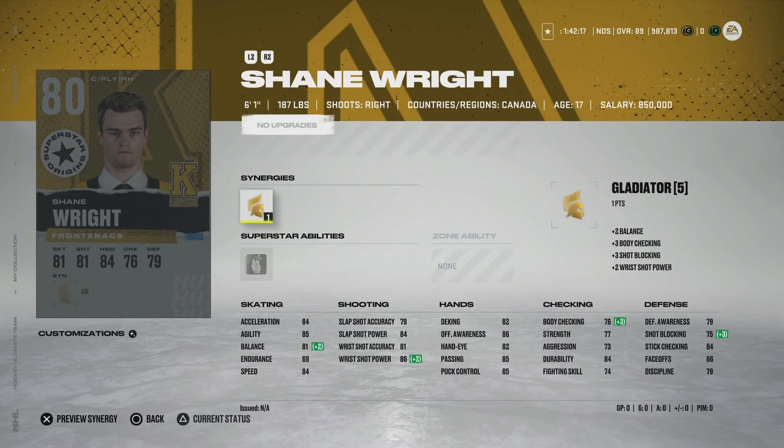On to the new event items — we've got the 80s Shane Wright. Honestly I hate when they release these kinds of cards; they just simply aren't usable. I get that maybe there's a local connection — I'm a diehard Ice Dogs fan — but you can't use him in game. Even in offline Superstar Squad Battles it's very difficult to use cards like this. Make them usable. 69 endurance, his speed isn't awful, but there's just not much else to talk about.